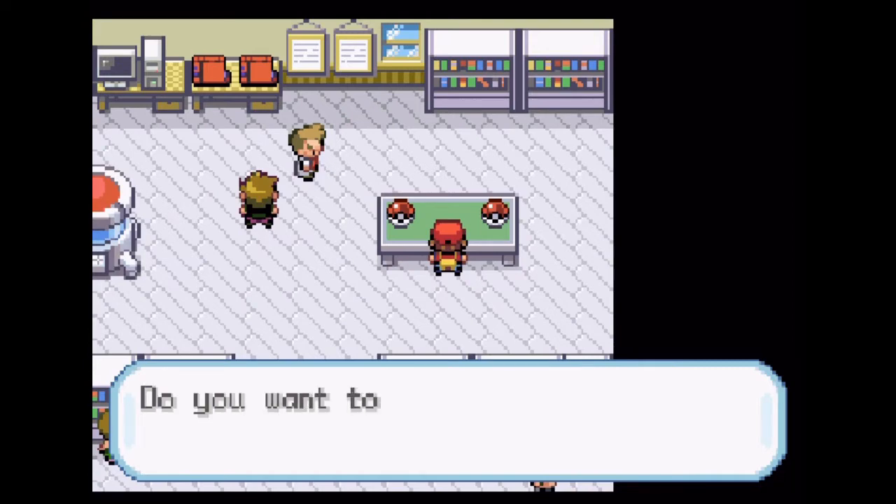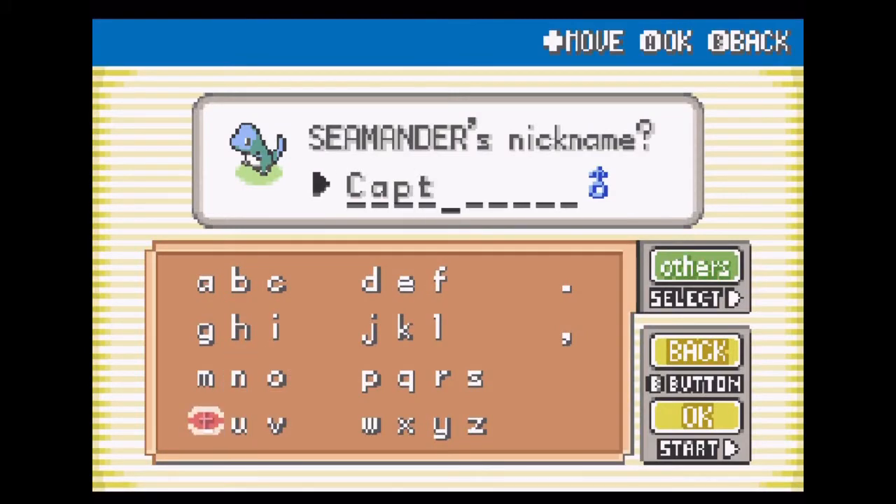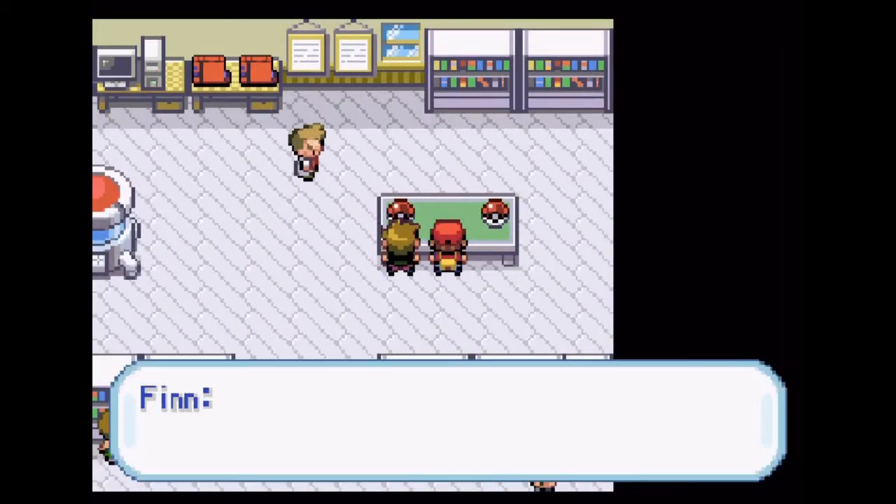Seamander — because it's now a water type and not a fire type. Sometimes when you're thinking of nicknames, you just have to go with the first thing that comes in your head. I think it works because, you know, he's a water type and he's the sea.